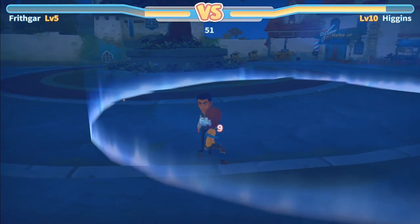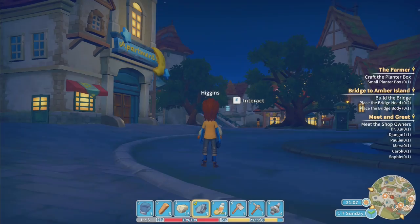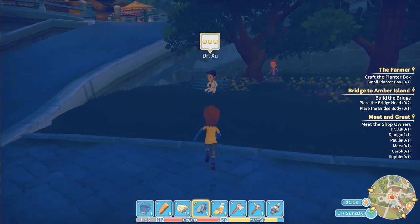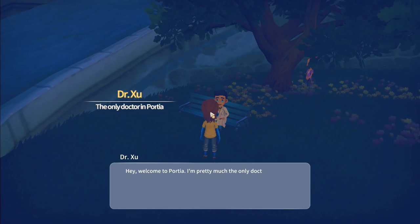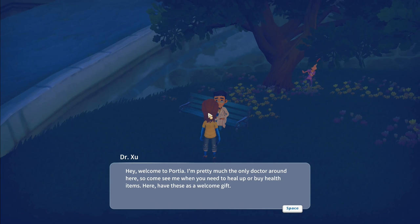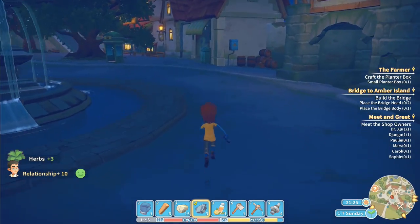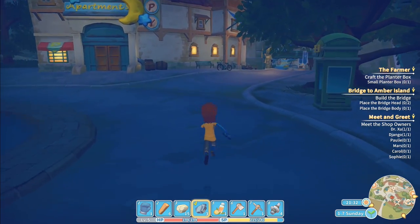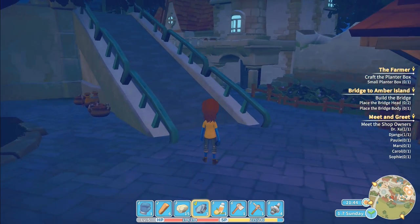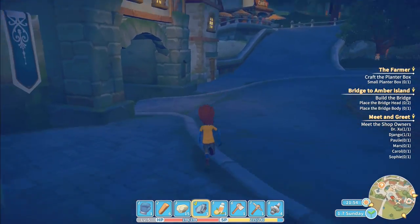Higgins isn't a happy chappy. I'd like a little chat with you, Higgins - but I don't like you at all. Just keep going - don't let him - he's hit me! Don't hit me again! Higgins, I have a headache. I don't like you at all. Dr. Zoo: 'Welcome to Portia - I'm pretty much the only doctor around, come see me when you need to heal up. Here, have these as a welcome gift.' He said Portia not Portia! I've been saying it wrong all this time and nobody told me!